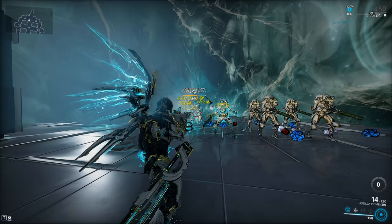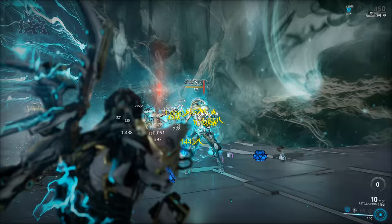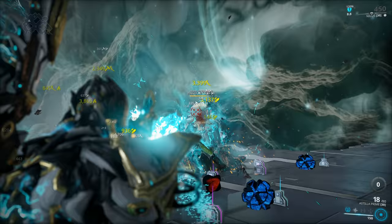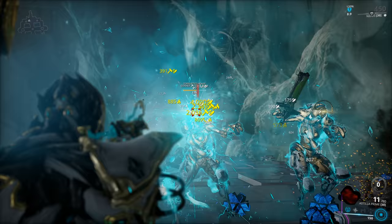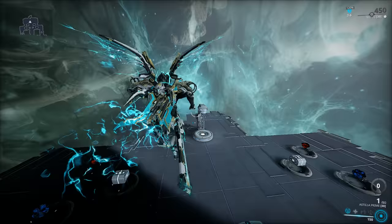Heat removes some of that nasty armor from the Corrupted Heavy Gunners — and this is an option as well. If you're heading down to Deimos — the latest content — get your Vulpaphyla on, get your Standing, get your Tokens, and go hit on the Deimos enemies or admire the Infested landscape, because it's hauntingly beautiful. In that case, forget about Viral — you're gonna need Heat a lot more. Make it Corrosive instead, because enemies on Deimos are immune to Viral.